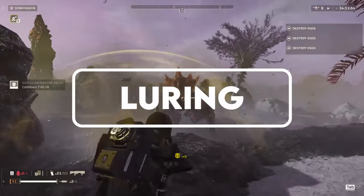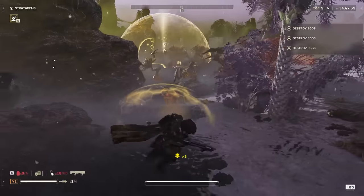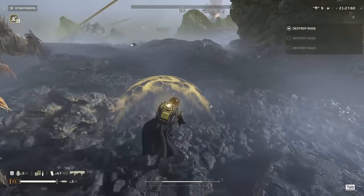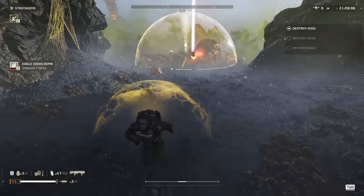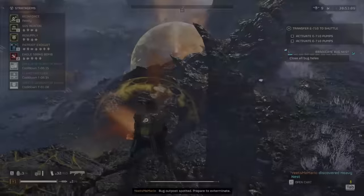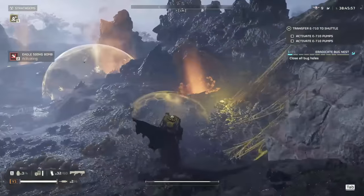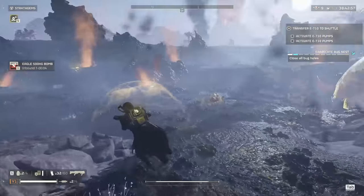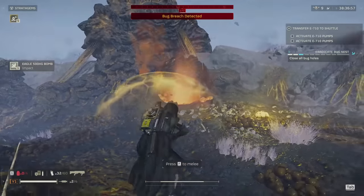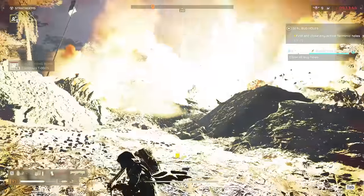Alright, hear me out. I know it's gonna sound strange to yeet one of your defensive stratagems right into the enemy, but doing so provides so many opportunities due to the incredible tanking capabilities of the shield generator relay. You're getting overwhelmed and need a retreat? Enemies are spread out and you have limited firepower? You're infiltrating a heavily guarded nest and want to keep most of the enemies to one side? There's so much potential for offensive and defensive plays — the sky's the limit for how you want to coordinate with your teammates to make the most of these decoys.